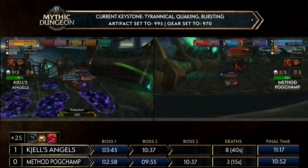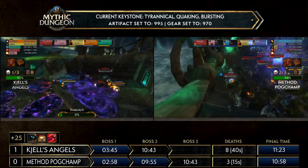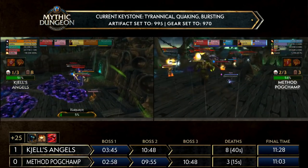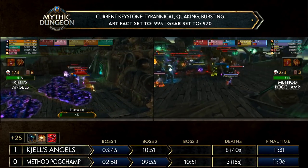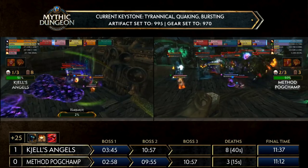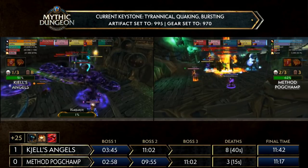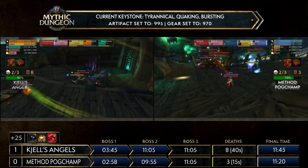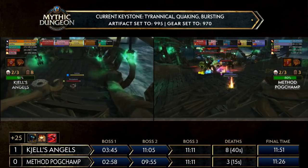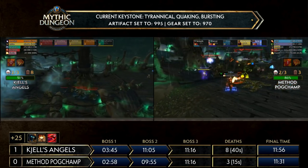Sebs going low but they've managed to move away — Sebs starting the kiting phase now, with Shell getting a slow on the mobs easily. Harbaron is at 7% for Pogchamp. Shells Angels is trying to catch up as best they can — Dr J going quite low, keeping himself alive. Shell constantly pumping out Seeds of Corruption for cleave damage, but the mobs are scattered right now, making it a bit harder to get all these kills efficiently. They're just trying to overlap the mobs together.